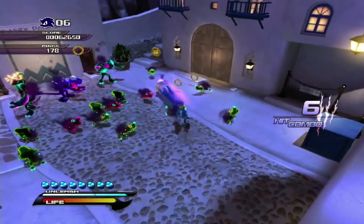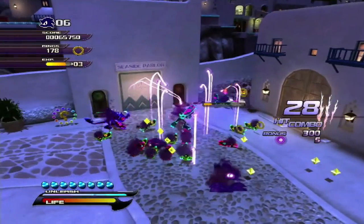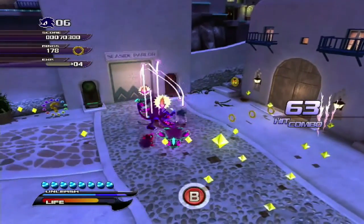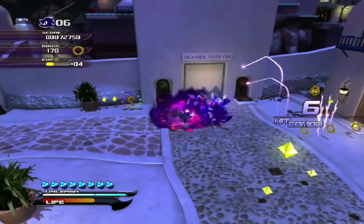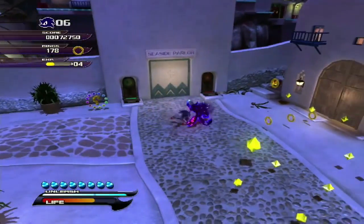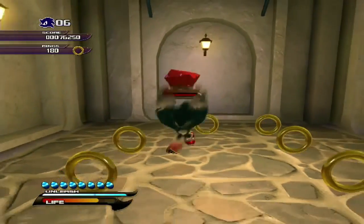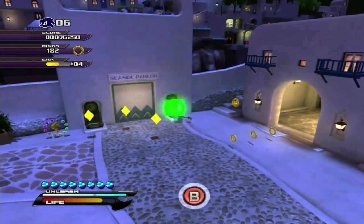We've still got more reinforcements going on everywhere. Keep mashing the button, keep going. We are not going to do the combos yet - technically we don't have to use combos if we don't want to. This here is a sun stone - we can place that on a pedestal with B.